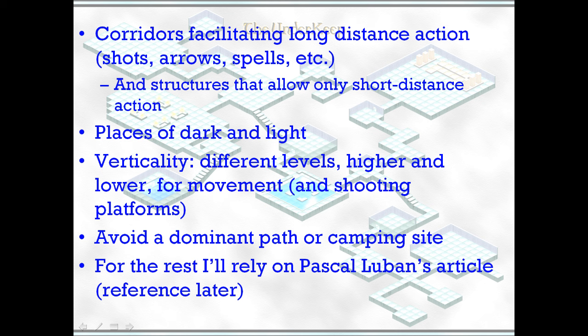If it's indoors, you should have corridors facilitating long-distance action, and on the opposite side, places that only allow for short-distance action. In the first case you can shoot down the corridor, fire arrows, cast spells; in the second it might be a melee situation. You should have places of darkness and light — darkness is very powerful — and verticality, with different levels higher and lower both for movement and shooting platforms or spell casting.